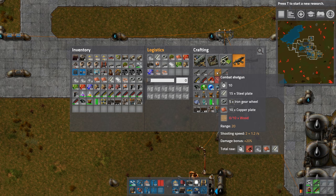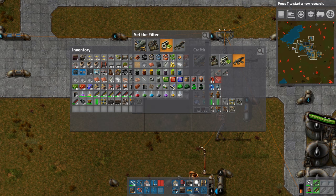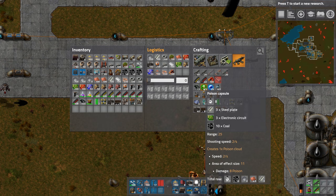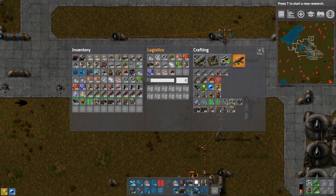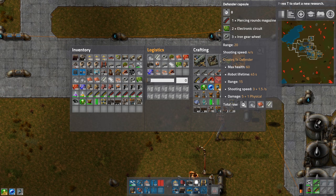Combat shotgun needs wood — let's request some wood from our little robots. And these capsules: coal circuits, steel plate. And slowdown capsule. Defender capsule — oh, that's new! Little combat robot. Let's try and make some of those.